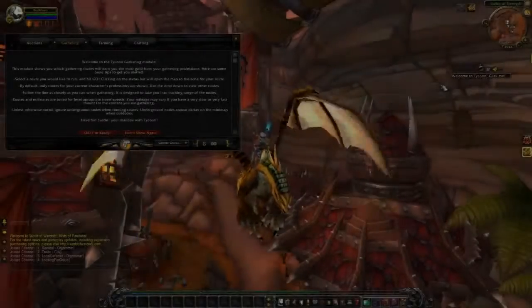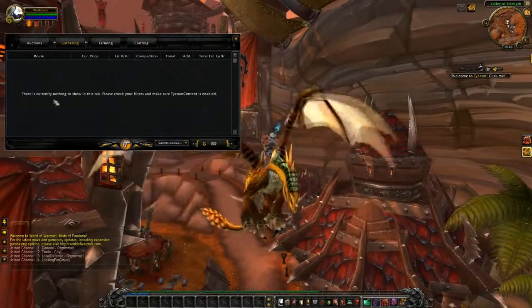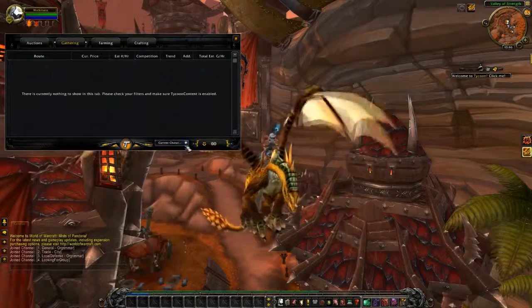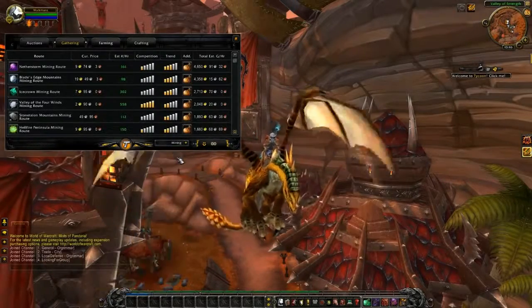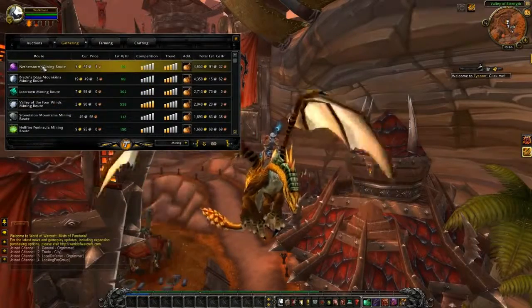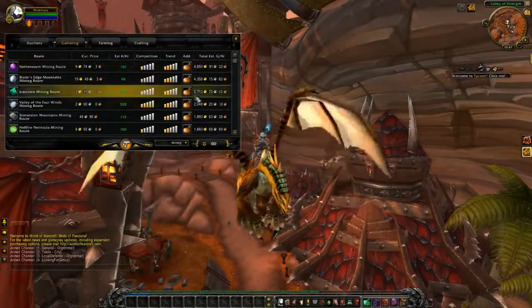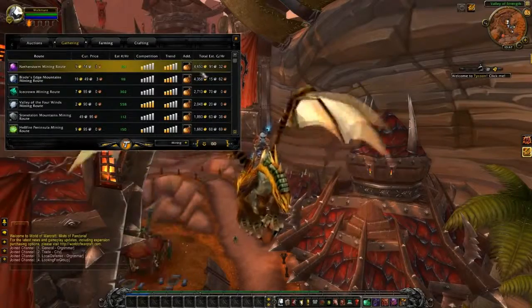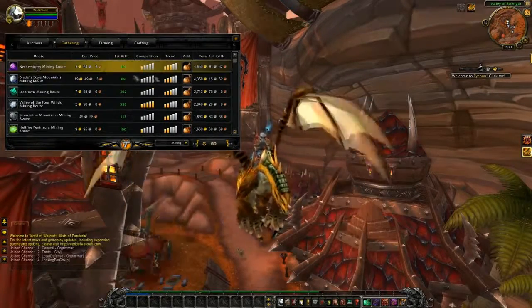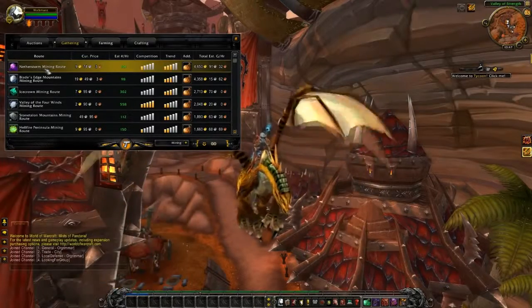Moving on, we have our second module which is gathering. Now that we have scanned our auction house once, we don't have to do it again, so we just click OK, I'm ready. Since I don't have any gathering professions on this character, we select mining for example. We get a list of different mining routes we can follow to achieve the gold per hour shown here, sorted by total estimated gold per hour. That's nearly 5,000 gold per hour if you follow the Netherstorm mining route.